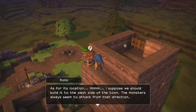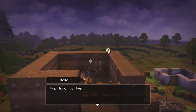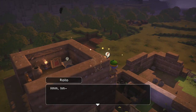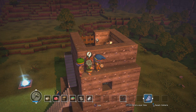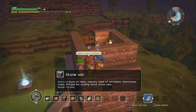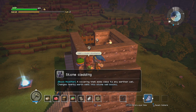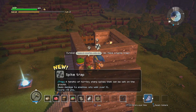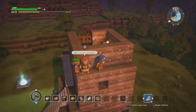They usually attack from the west side of town — that direction over there. How did you forge a blueprint? It's paper! Well, we just learned how to make some new stuff. Stone cladding — ooh, that'll look better though.